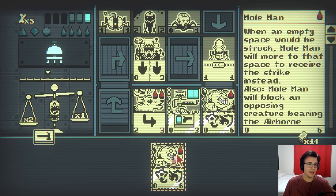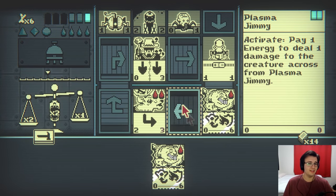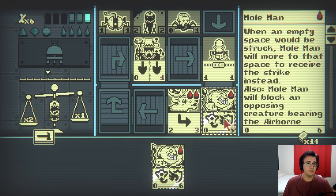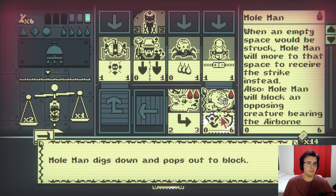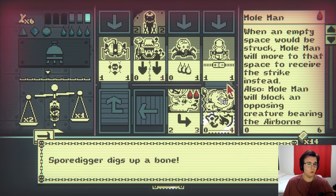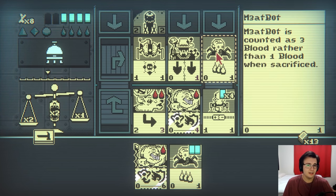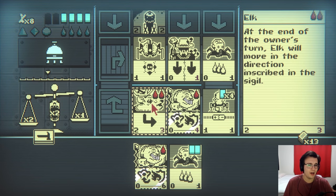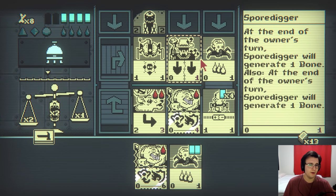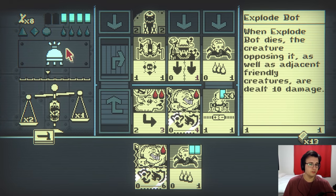Okay, here's what I'm gonna do. I am going to kill the plasma jimmy, because I need my elk to move right. That's not worth it. Elk goes to the new space. That's fine. Mole man blocks. We get bones. This meat bot is useless. Explode bot is gonna kill my elk, and there goes pretty much my only attacking unit. I don't think there's too much I can do here, unfortunately.